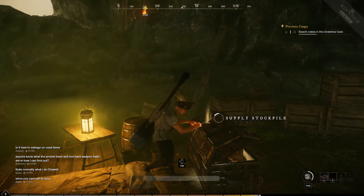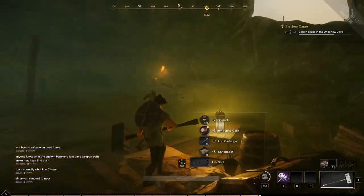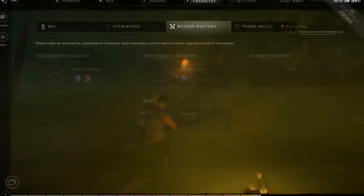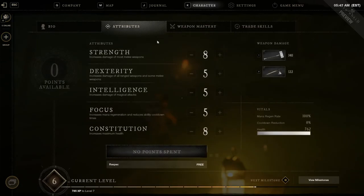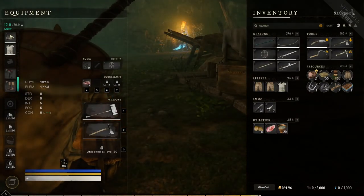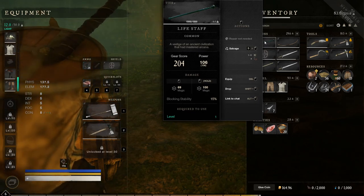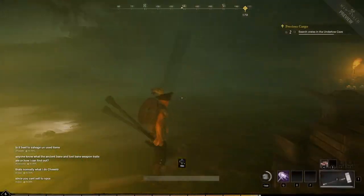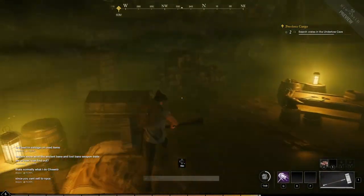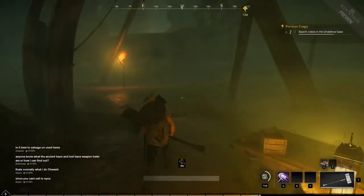Pawing through the stockpile — found a cask, cartridge, sandpaper, and a life staff. Probably should look at my inventory. Yeah, it was a life staff. Well, I am not a caster, so unfortunately I can't really use that. Although that's usually my second choice — some type of healer build.